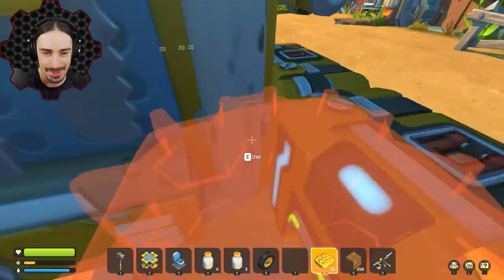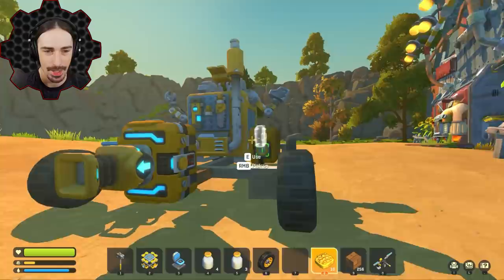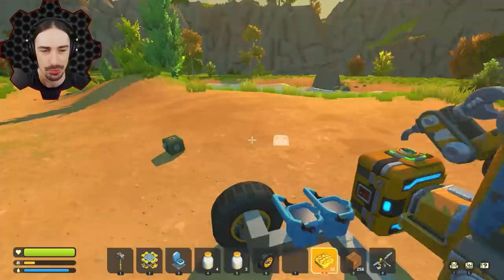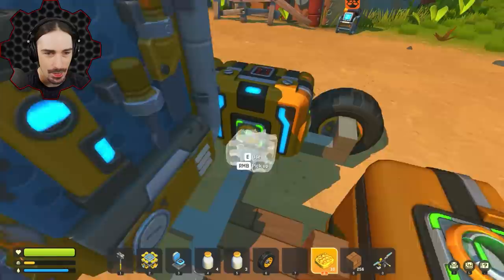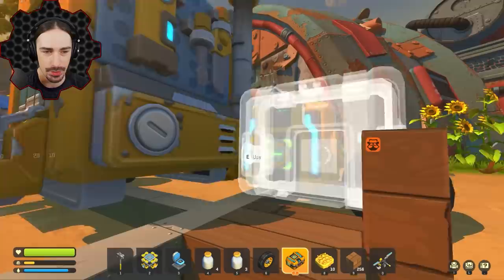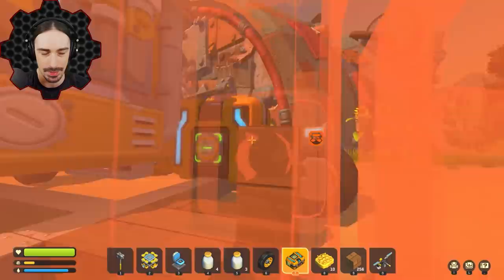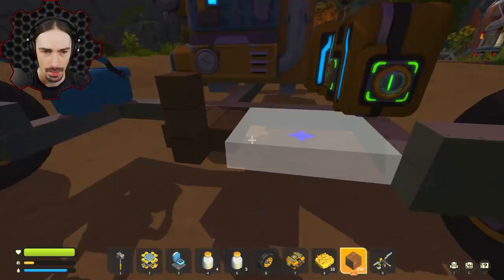I want to create a crafting loop system because right now all I have is a chest going in and a chest going out, but without these chests being hooked into each other we don't have a proper chain. I have to keep transferring stuff back and forth. My idea is to create a chain of chests that wrap around - but it collides with the craft bot, so I can't hook it in right there. I'll need to rework the layout.